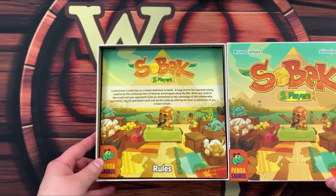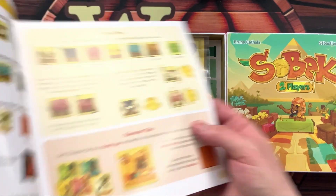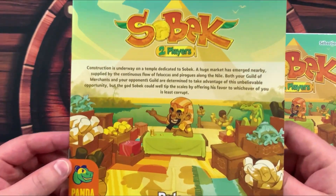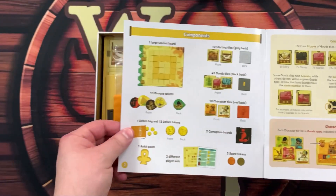Your goal is to amass more wealth at the market than your opponent. To that end, collect goods and call on influential characters to make the most profitable sales. Limit your corruption so that the god Sobeck may tilt the balance in your favor.